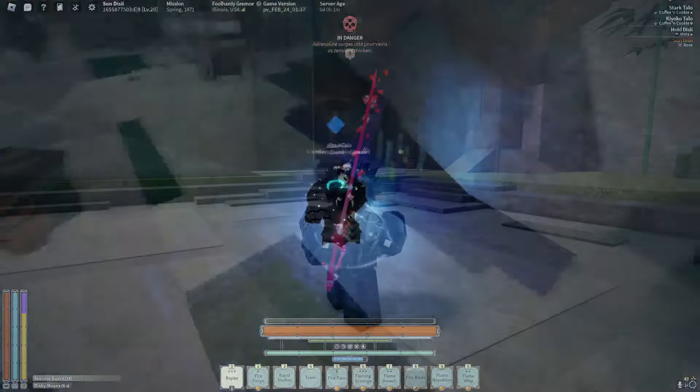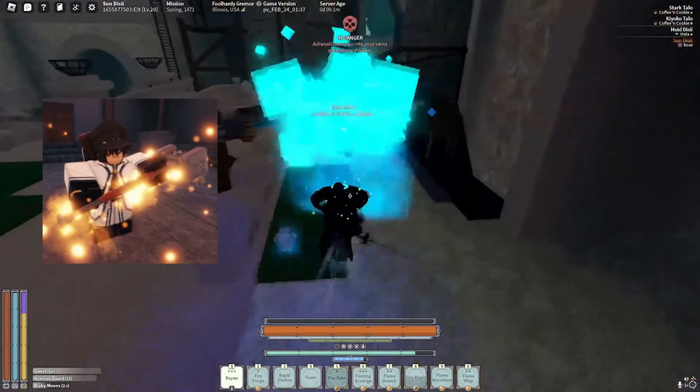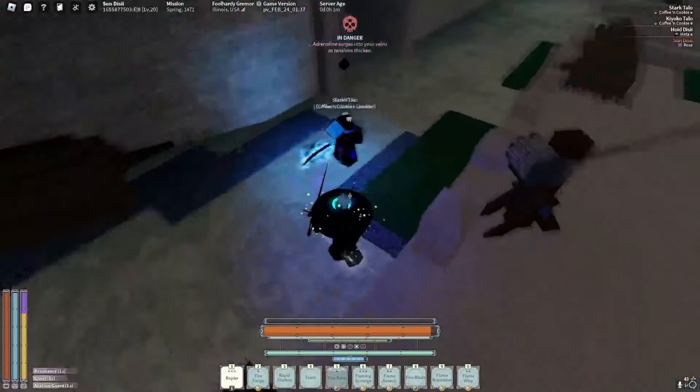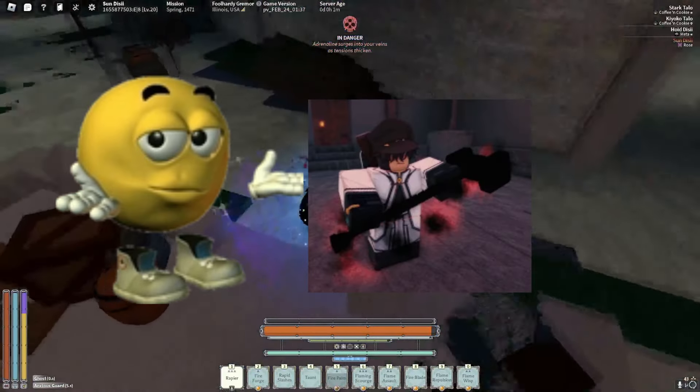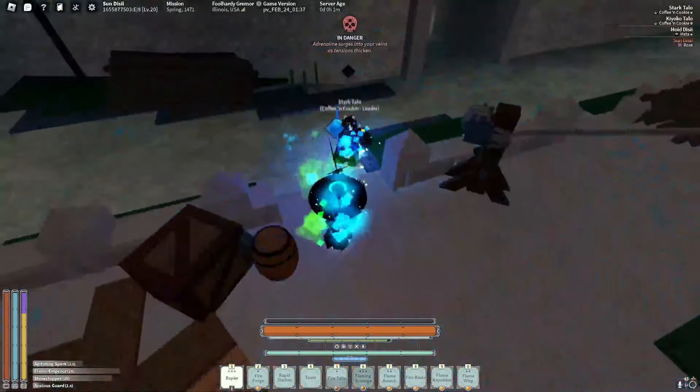Moving on to Rapier. Rapier is kind of like spears where it has a multi-hitting critical, therefore I'd recommend using either Detonation, Grim, or Yanshal. All of these are very good, but I feel like Grim is probably the worst option — though it is pretty cool to use if you're running a lot of monsters and stuff like that.